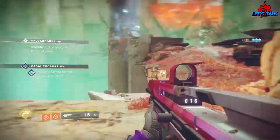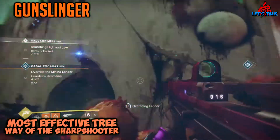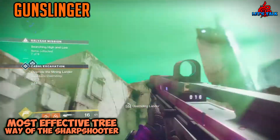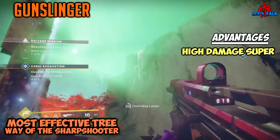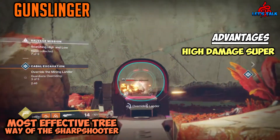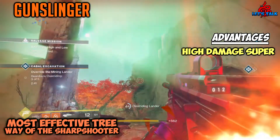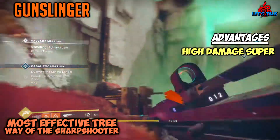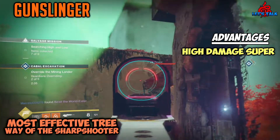Up next, we're talking about the least used subclass for the hunter in PvE — and that's the Gunslinger. Where Night Stalker lacks in damage with its super, Gunslinger makes up for it. I've seen upwards of 40K precision shots on Calus, and even higher when paired with the Celestial Nighthawk exotic helm. Without Nighthawk you get three shots of massive damage, but keep in mind it's easier to land one precision shot than three.